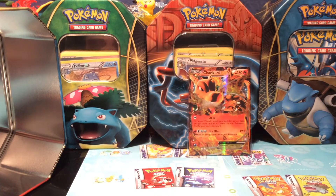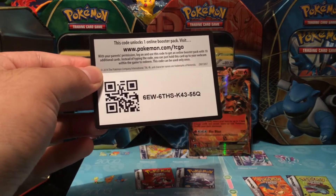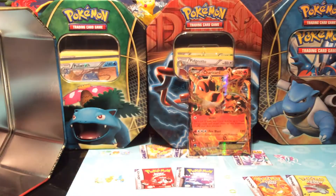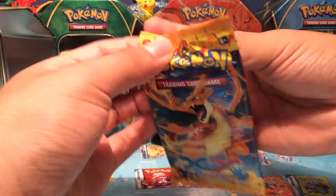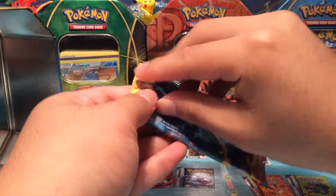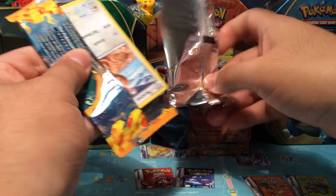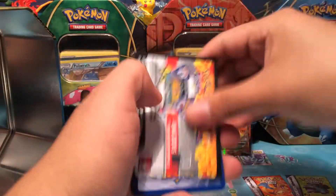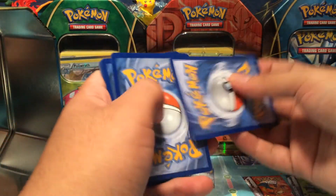Here's one of the Furious Fist code cards — go ahead and snag that and tell me what you get in the comments below! On to Flash Fire — can we pull a Charizard? Here we go. I might also do a giveaway on the Flash Fire code card.